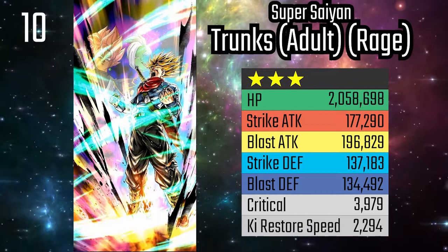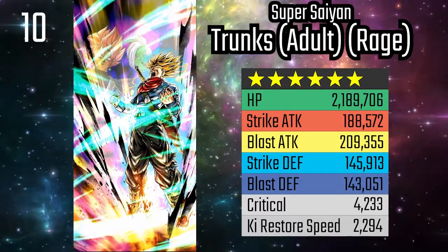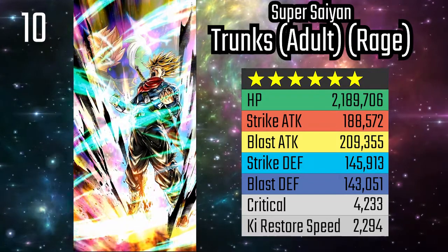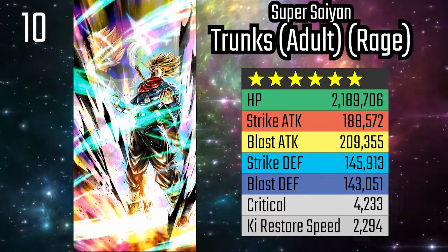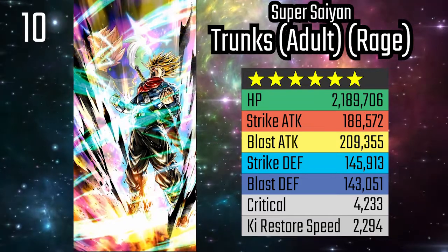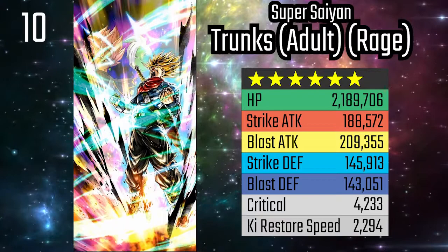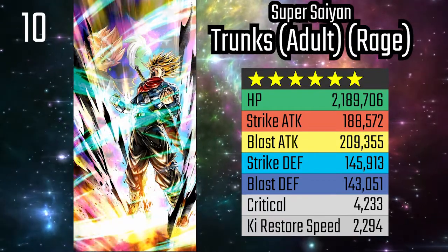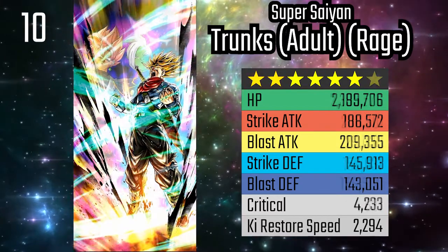He can unlock himself when the opponent clicks the Rising Rush button. However, his Strike and Blast attacks don't hold up, especially as new Zenkai units are released. Basically, this unit has been power crept. His second unique allows him to pile on extra damage, but to use it, your team needs to take damage in a meta where a single combo can kill off a unit. Furthermore, this buff can be cancelled.